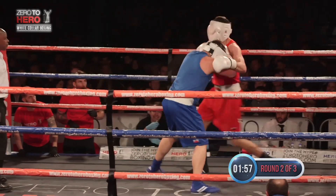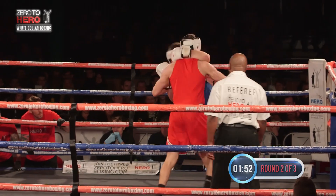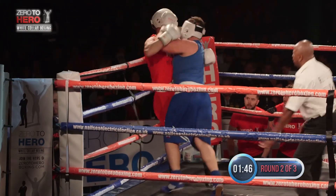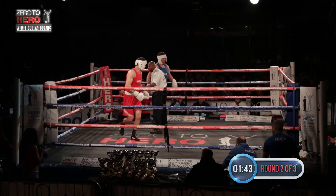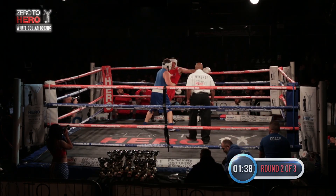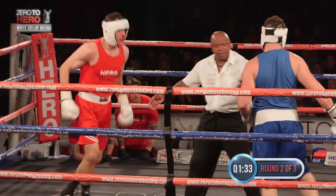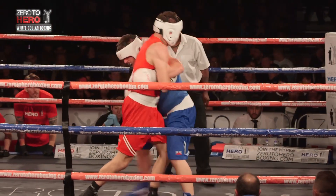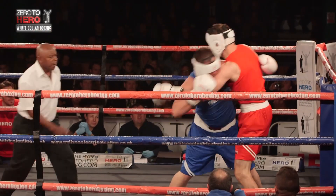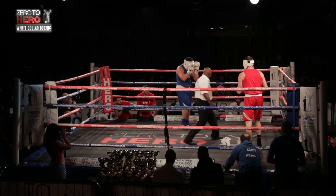Round two, and again the stiff jab of Smith starts it as he looks to push Roach back once more. Roach looks to turn him and get that big right hand going. Smith ducks under it. Both men looking to turn their man. And Roach pushes forward but this time Smith gets through with a short right hand. Both men having to work inside because the range for two big men is very close and tight, which means clean work is difficult.